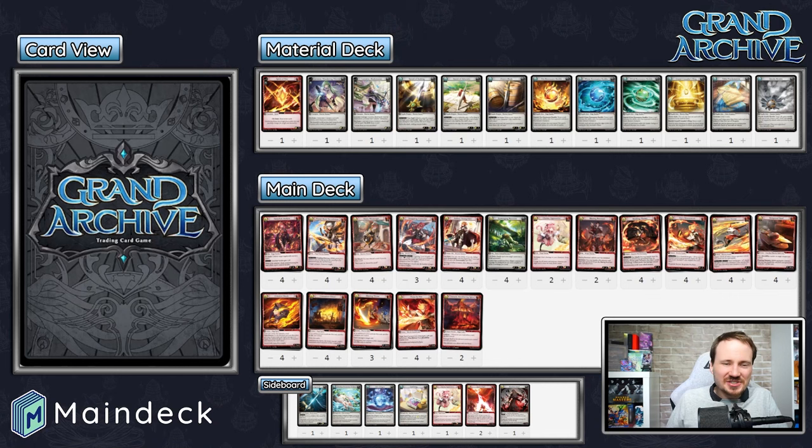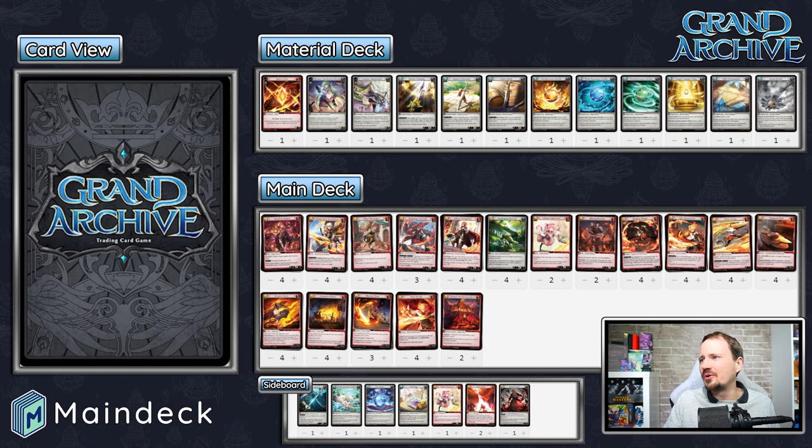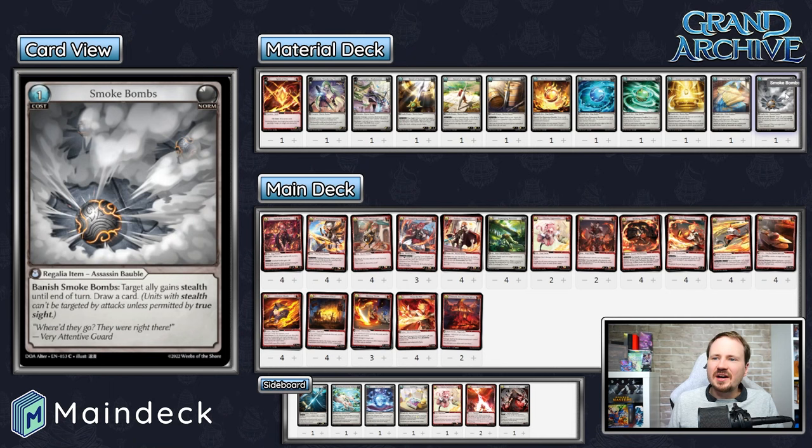The big thing about Fire is that it just doesn't have a lot of ways to interact. So if Wind Lorraine gets a good start and starts pushing damage, all Fire can really do is try to kill the allies and stabilize — but for this Lorraine deck, that's not necessarily where you want to be playing. You kind of want to just get that damage in face and take the opponent out of the game. Other random tech cards: he does run Smoke Bombs. You have to have Smoke Bombs because if your opponent goes quickly to Merlin level three and drops a Majestic Spirit, Smoke Bombs give it stealth to make it unable to intercept — stealth units are unable to intercept units that don't have true sight.